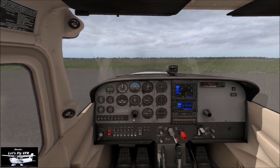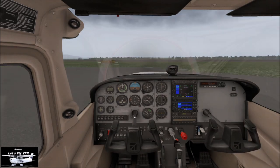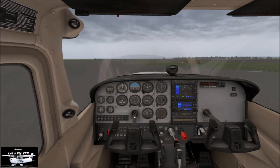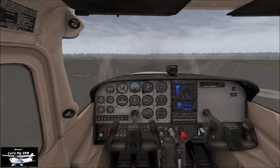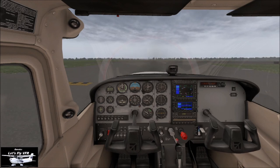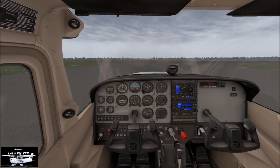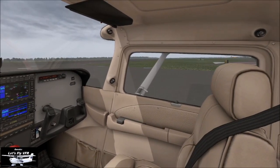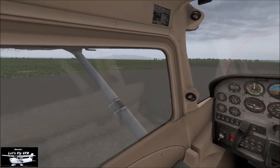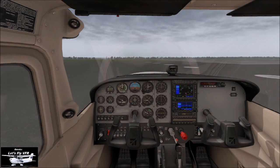Right, let's taxi out and get ourselves underway. Power up, left on the rudder. Got a bit of cloud — the cloud bases are about 5,000 feet today. Bellingham Airport, Cessna 172, entering and taking off on runway 34. Check inbound and outbound, and let's get ourselves out here on the runway.